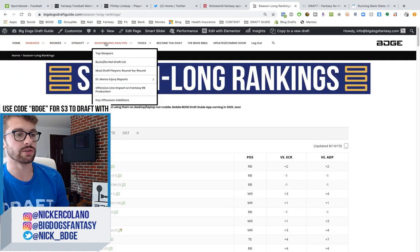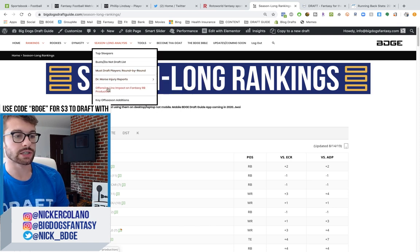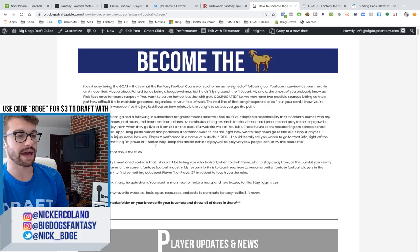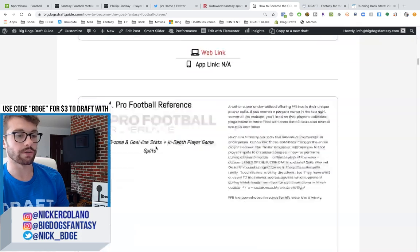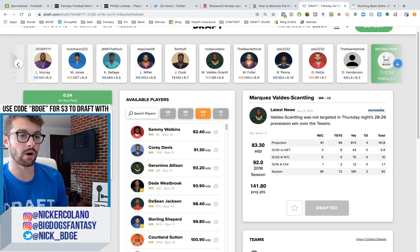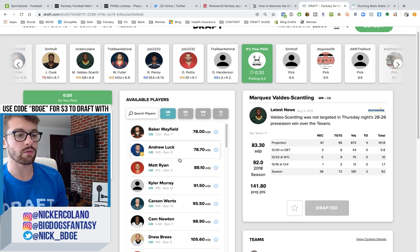The draft guide has all this stuff on the top menu — you can see sleepers, busts, must-draft players, injury reports by Dr. Morse, exclusive articles, and all of my favorite resources. I'd be whipping out a lot of crazy big facts throughout these videos, and here are all of the resources I use to gather them. Jared Goff is all the way down the rankings, so I could probably wait until my next draft pick to snag him.